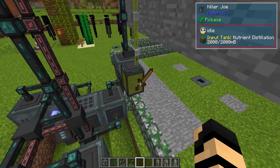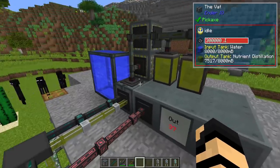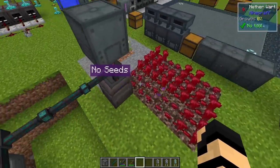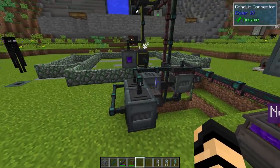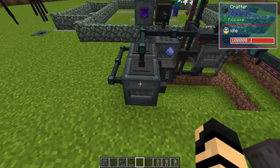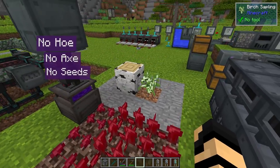The Killer Joe is being fed by a wooden sword and nutrient distillation liquid, which is currently being made in a vat from some of the drops these zombies give us, as well as some nether wart that is being farmed in this farming station. The wooden sword, wooden hoe, and wooden axe are all being automatically crafted in crafters, harvested from a small tree farm set off to the side.